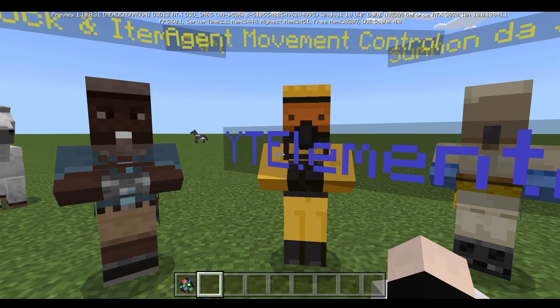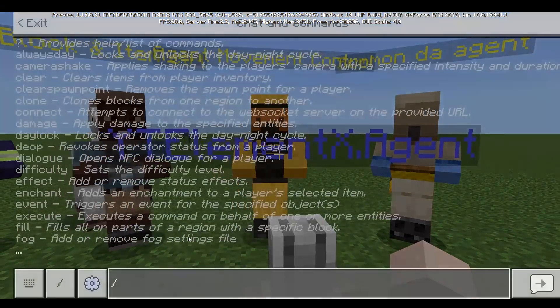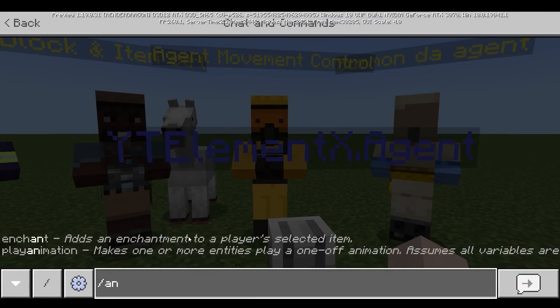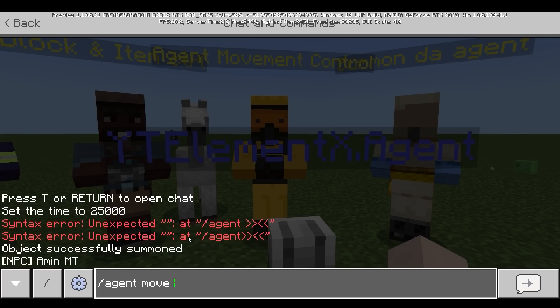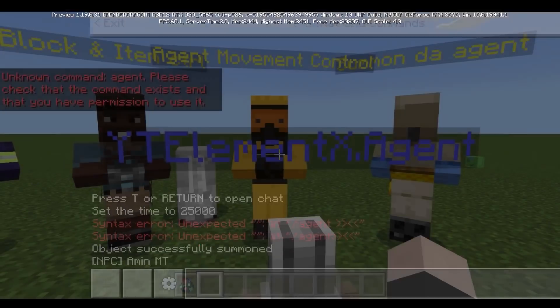Just in case you're wondering why I'm using NPCs instead of typing in the chat, it's because the NPCs have more permission than me, apparently. So if I use my chat window, it's going to say I am lacking permission.